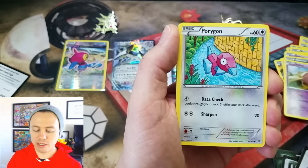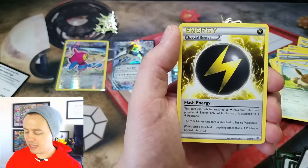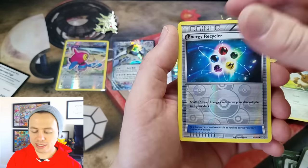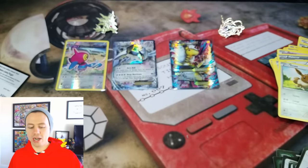Gollette, Malamar, Baltoy, Porygon, Eevee, Wismicot, Faded Town, Flash Energy, Energy Recycler Reverse Holo, and our last card of the video is a Porygon Z Rare.